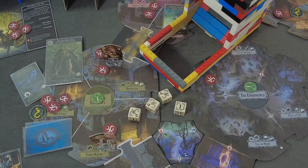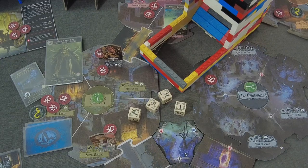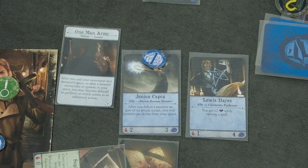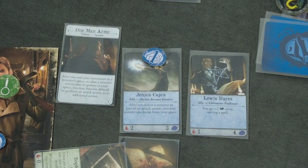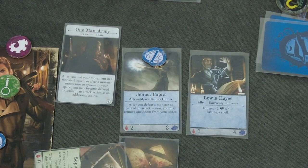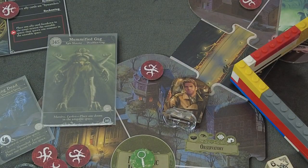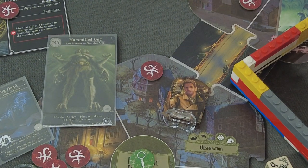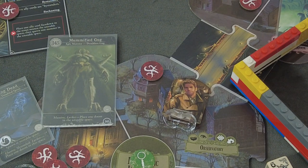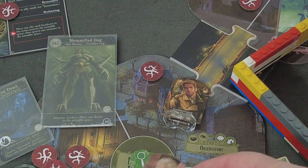He's going to get engaged with the Tail and Cannibal up there in a second, but that's still cool. We are using Jenica Capra's ability - after you defeat a monster as part of an attack action, you may remove one doom from your space. We have at least one doom there, so that was nice. We are also giving him a remnant. So that was a pretty solid turn. Of course, I must not forget to delay him, which comes with his Dogged ability a little bit later.